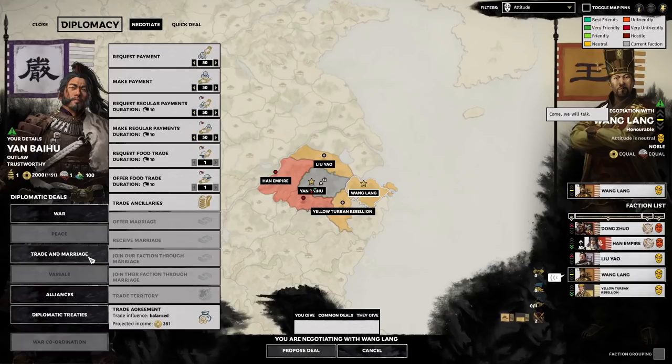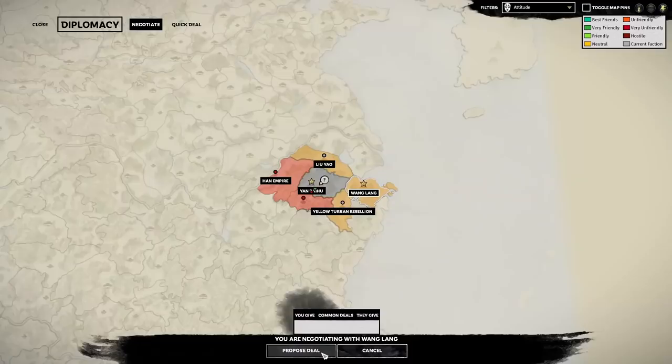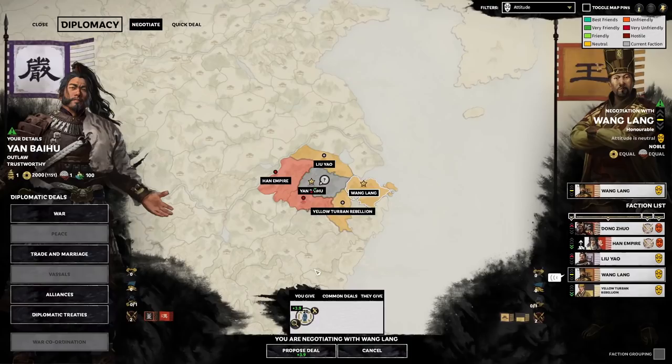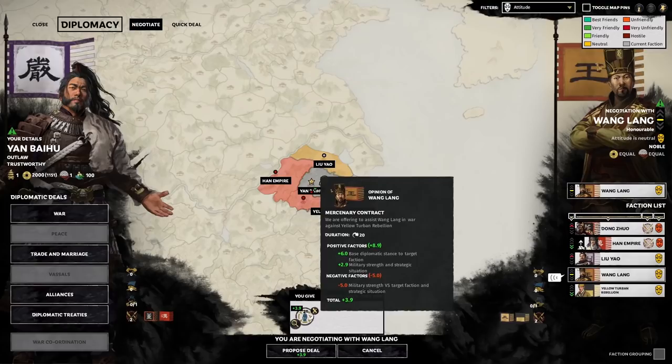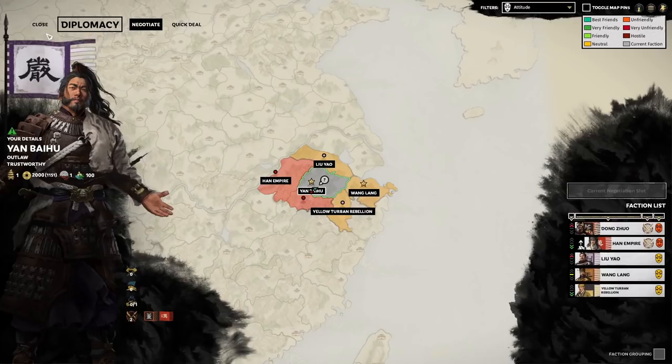The first move on turn one is to have a chat with Wang Lang. Trade would be nice, but what we want is to offer him some assistance against the Yellow Turban rebels. He's willing to pay us 3.9 — I believe if we wipe out the army in front of us cleanly, Liu Kang's army, he will actually give us 4.2. Basically, you're trying to sign this deal with him; if you fight the battle and take damage, that's not going to work out.